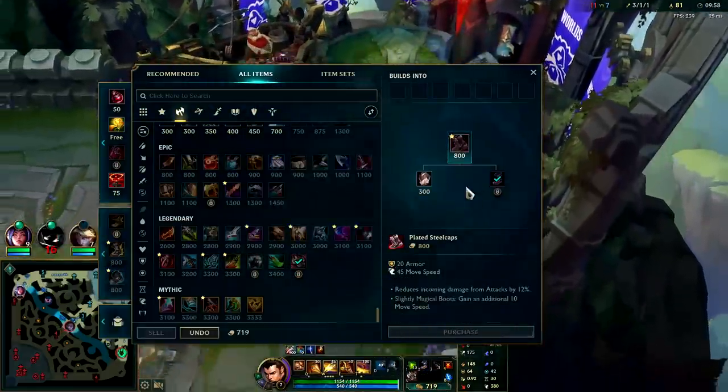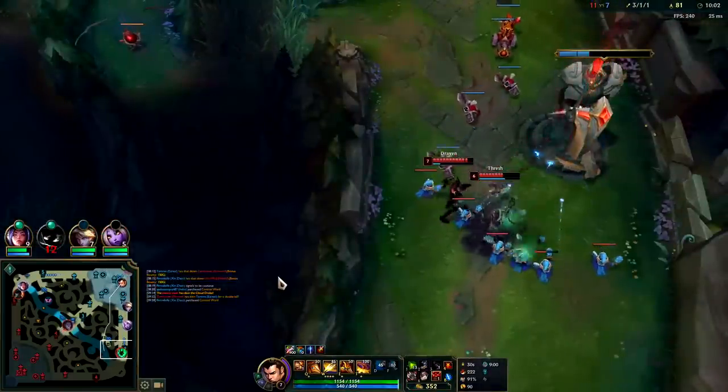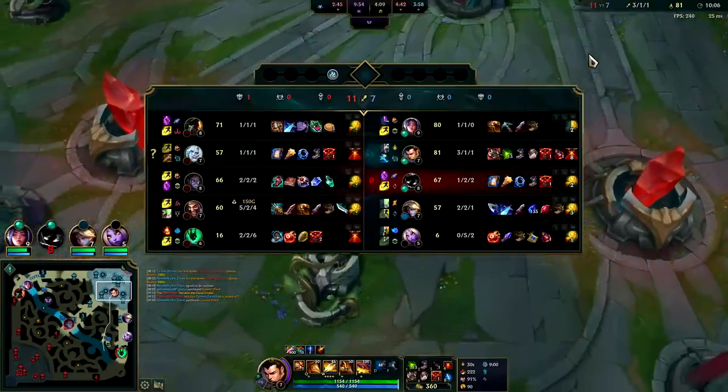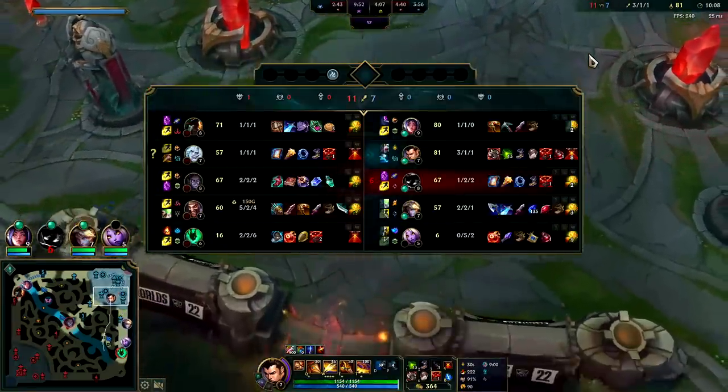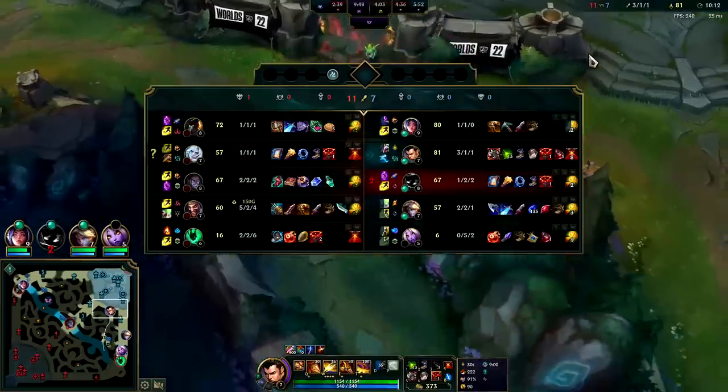It's time for Ravenous. We gotta push for Plated for sure this game — Draven, GP, Viego, three physical damage champs. They only have one magic damage champion, I guess 1.5 being Thresh and Silas.